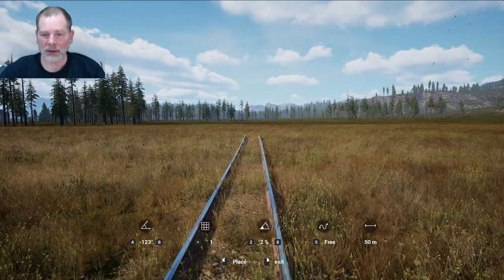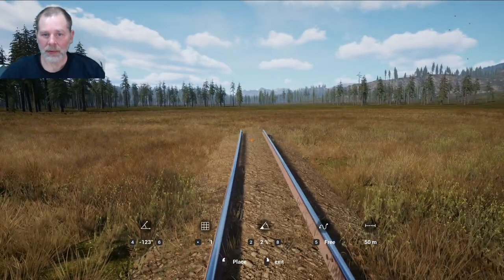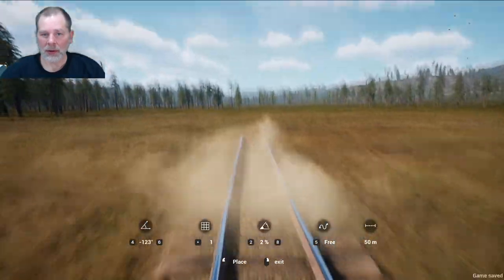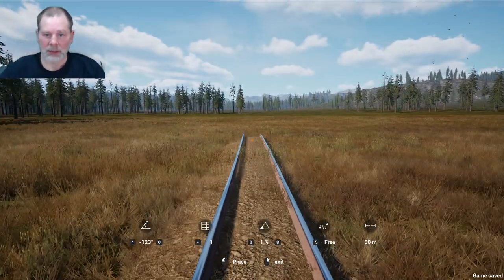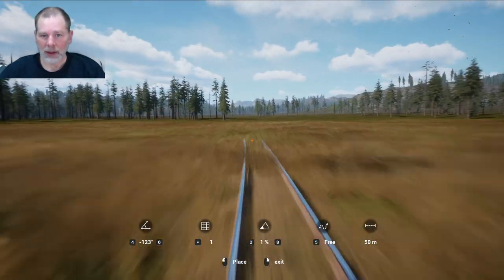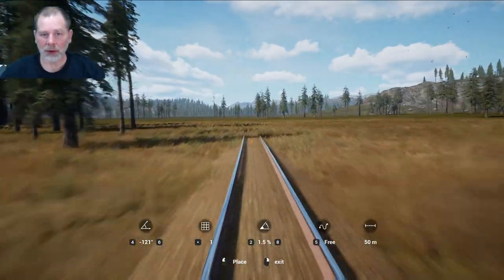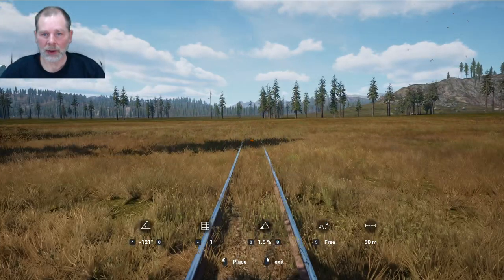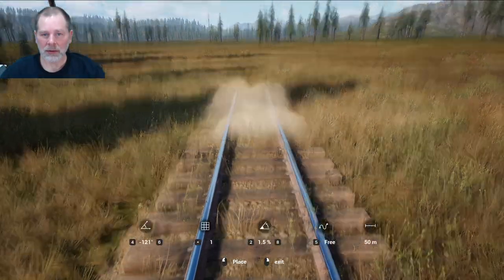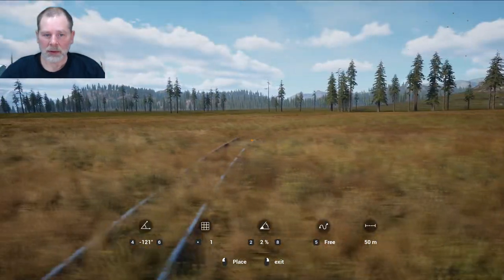Apparently we just hit the hill. 2%. I know I could use number 5 and make it perfectly straight, but I don't want it like that. I think we're just going to blow off the signs this time, unless we go up to like 3% or whatever. We'll just leave the signs for now. We're going to go like this — it looks like we need to go up to 2%.